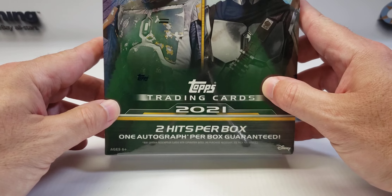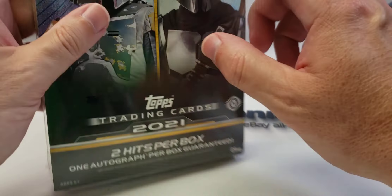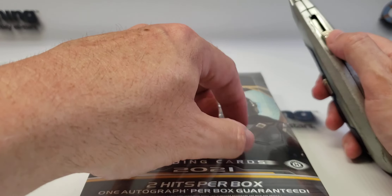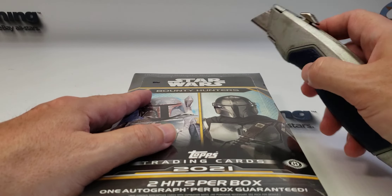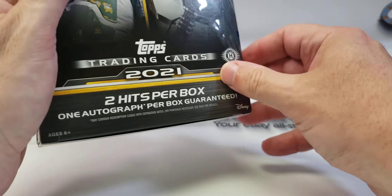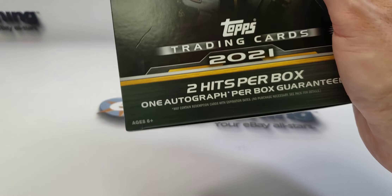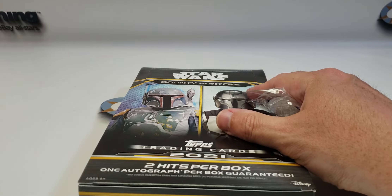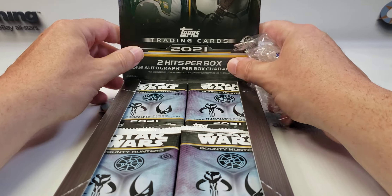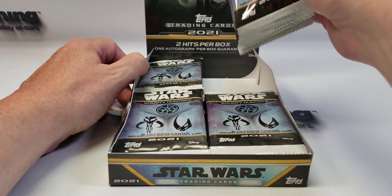You get two hits per box. One autograph is guaranteed; the other hit could be a manufactured patch, a sketch, or a bounty hunter buyback card — which is basically a vintage 1970s Star Wars card with a new bounty hunter stamp on it. Apparently those are super hard to come by. There are 24 packs and eight cards per pack. I'm hoping to get a sketch as one of my hits. The autographs are usually going to be some lesser-known character, so I'd much prefer my second hit being a sketch, but if I pull a nice autograph I won't be disappointed.